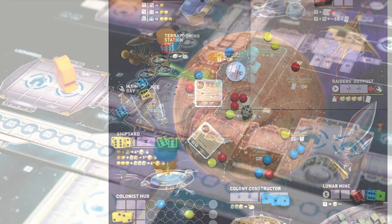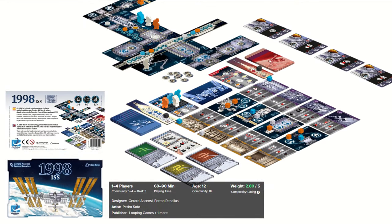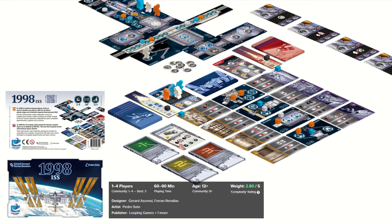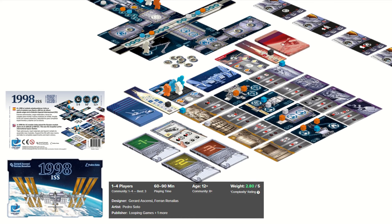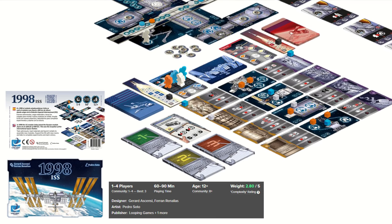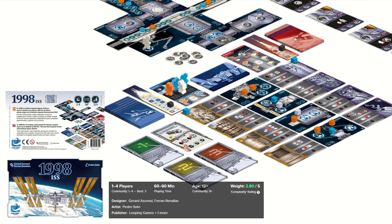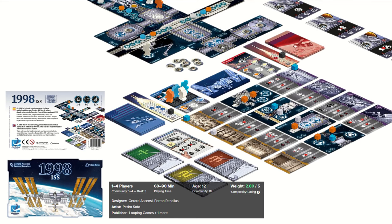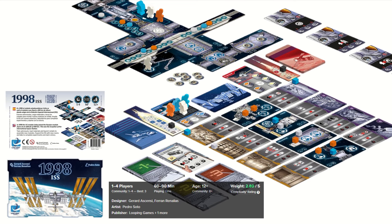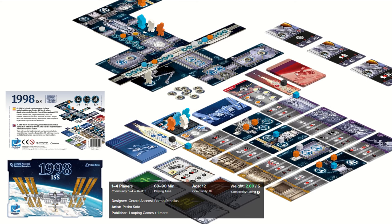Next up is one of the most important international space projects. 1998 ISS is a board game where players take turns choosing from four Earth actions and four ISS actions in order to prepare for and perform experiments in space. Earth actions include astronaut training, material loading, module preparation and experiments planning, while ISS actions include moving materials outside the station, performing experiments, staying in the space station and installing new modules. Players earn victory points by performing experiments and researching the effects of microgravity, and the game ends when five American or five Russian rockets are launched.